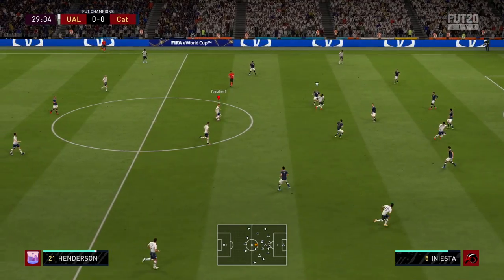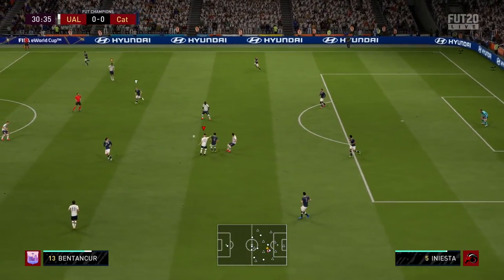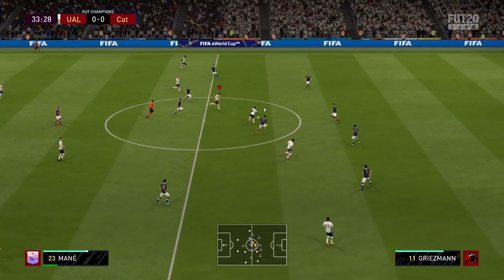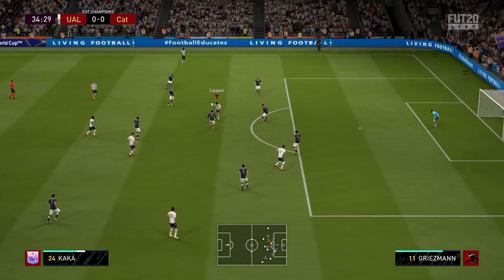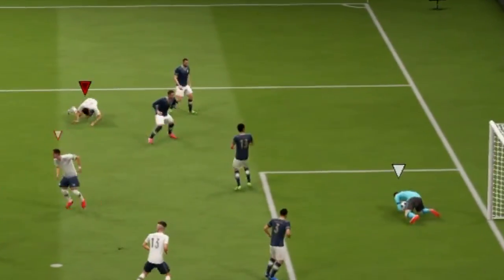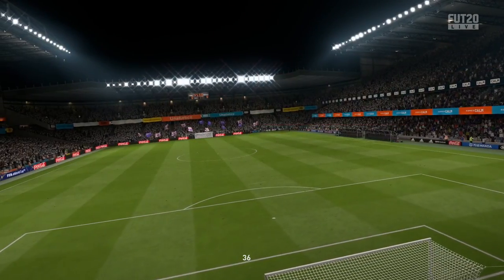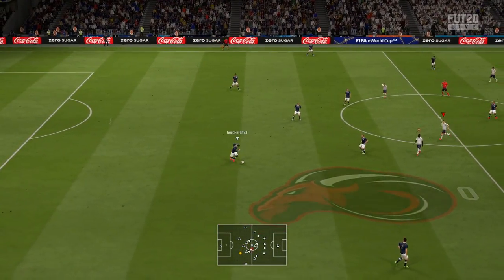Nice tackle from Henderson. Henderson should be one of those players that's very good at distributing the ball. His passing is one of the high points of his card, of course, along with his defending and being just a tall presence in that center defensive midfield. Another great tackle from him - great to see that physical presence in the midfield. Kaka making a little run here, nice pass to Mane, back to Kaka - pretty good dribbling. Oh, that was a questionable shot. And that is halftime.